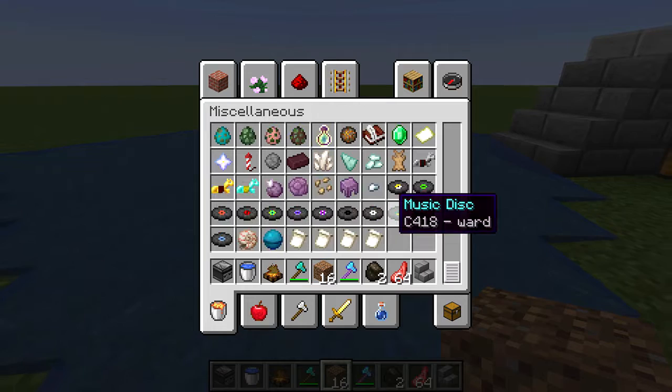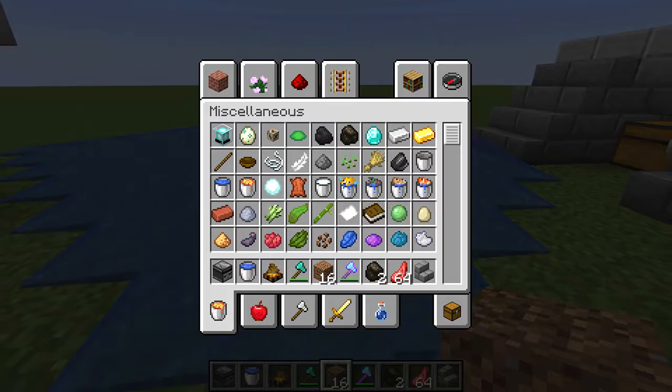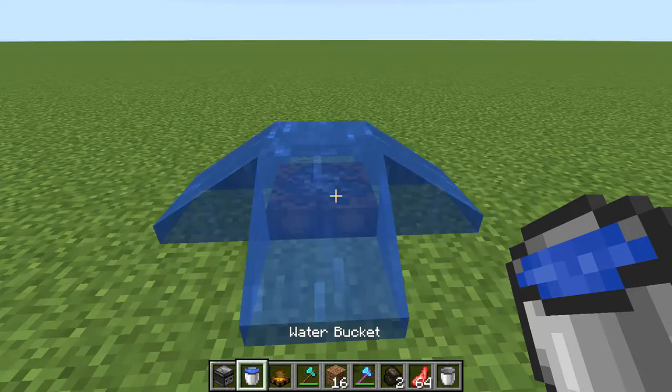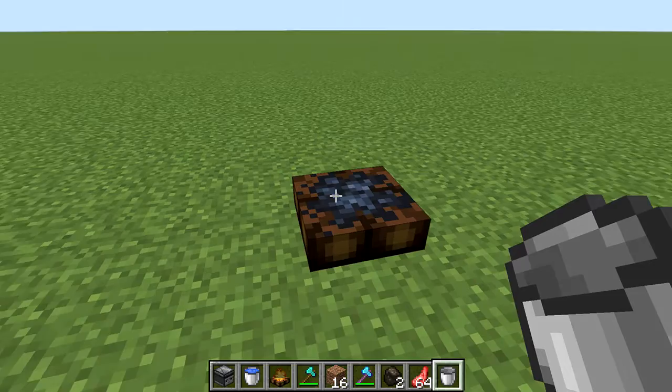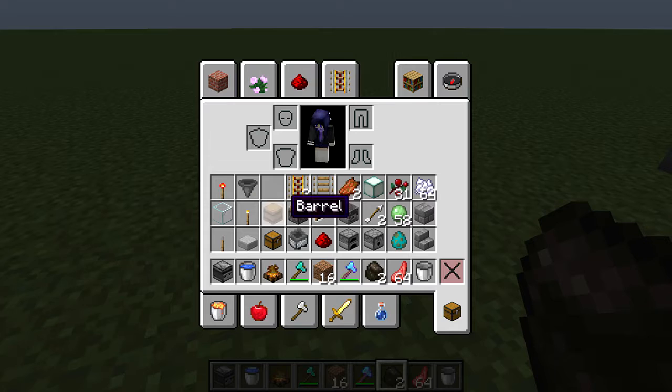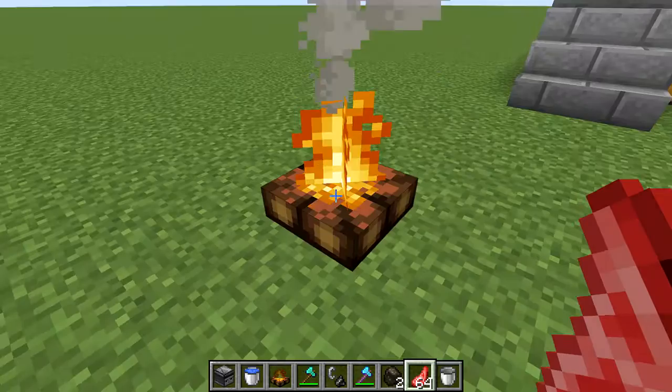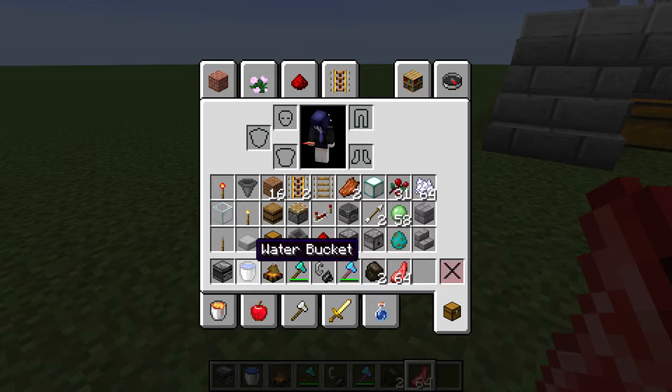Let me grab an empty bucket here because I'm still in creative mode. Yes, you can actually waterlock this block. In order to relight it again, you need to get flint and steel and just light it up. However, there are several things about the campfire — one of them is you can actually use it to cook any kind of cookable food items.